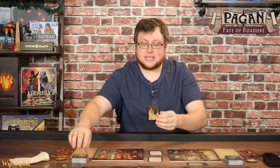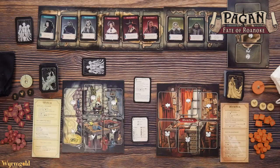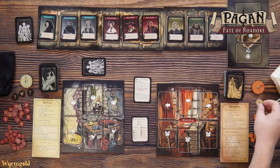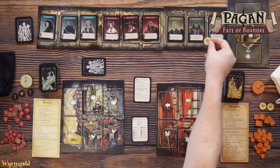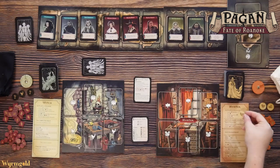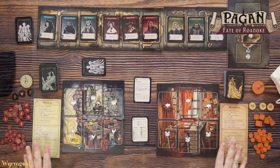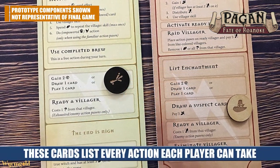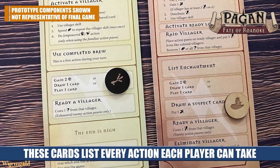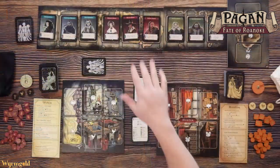Once all that setup is done, you're going to draw three cards from the top of your deck and then you'll be ready to start the game. Both players are going to have access to some shared actions, but both sides are also going to have specific actions that only they can access.